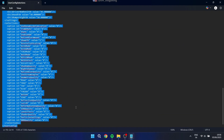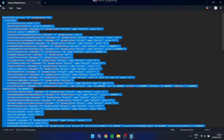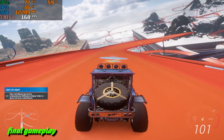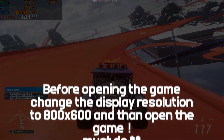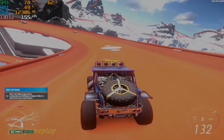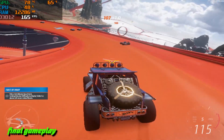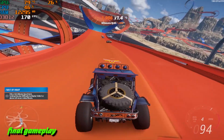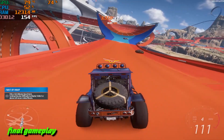Once you're in, scroll to the description section, copy the config file text I'm about to show you, and paste it right in there. Save the file, close it, and fire up Forza Horizon 5 again. Boom! Your game is now running on the lowest possible settings, optimized for maximum performance. Take it for a test drive and check out that FPS boost.